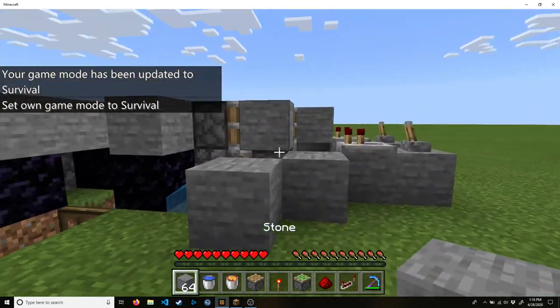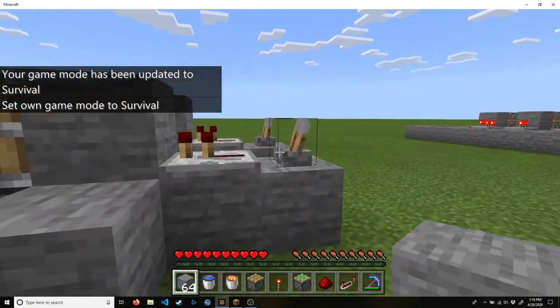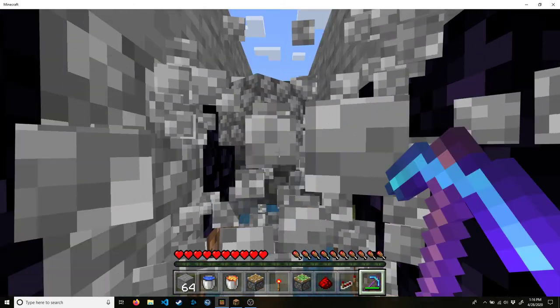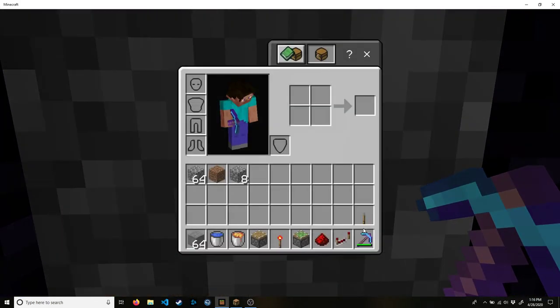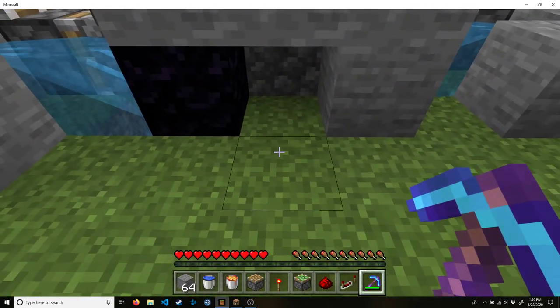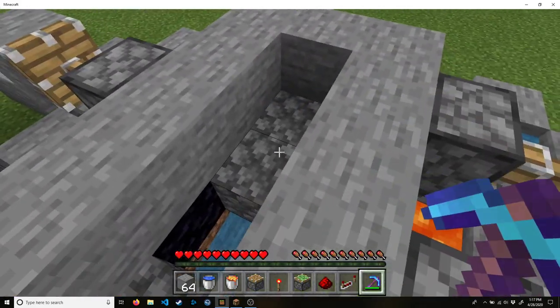Finally, I'll just show off this safer version. I'll go and apply power to all of these. If I stand right here in front of this trapdoor and start mining, all the cobblestone falls into the water, it all washes to the trapdoor, and it all gets collected. I made this four long, and apparently that was not quite long enough with an Efficiency 5 pick, because I was able to hit the back wall. But five or six should be plenty.